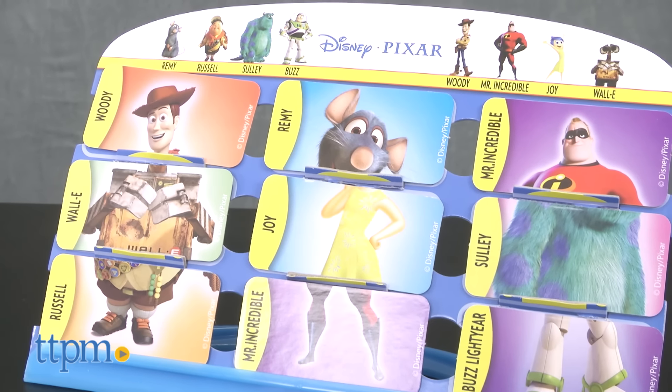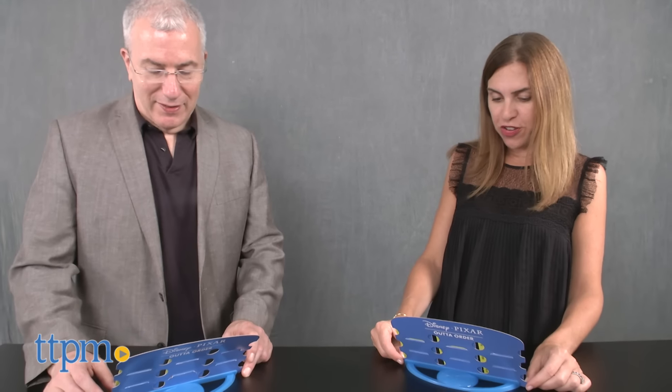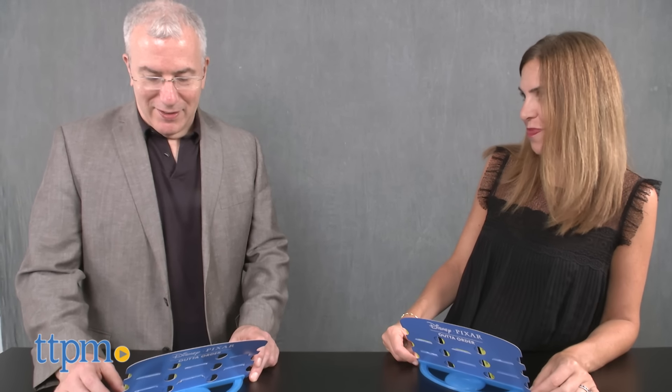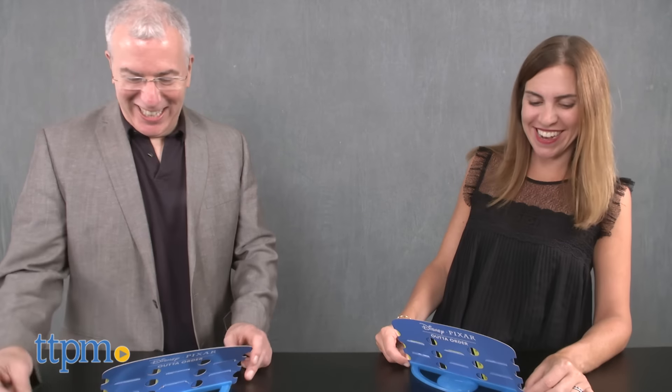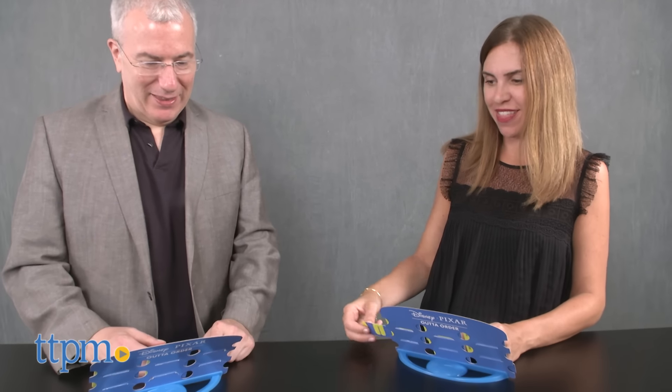Similar to Go Fish, a player asks another player for the tile he or she needs. 'Do you have Russell's bottom?' 'Yes, I do.' If they have it, they must give it to that player in exchange for a tile of that player's choice.